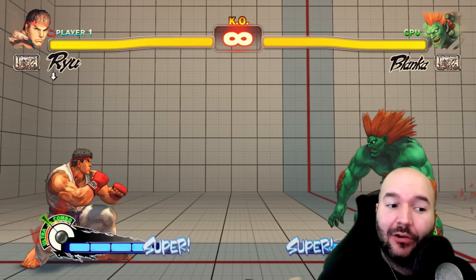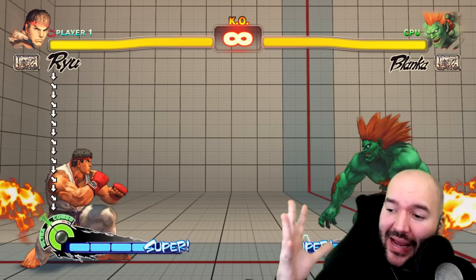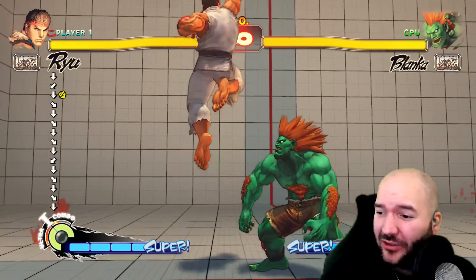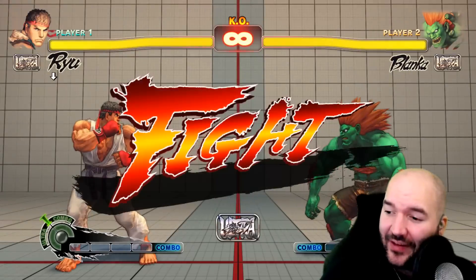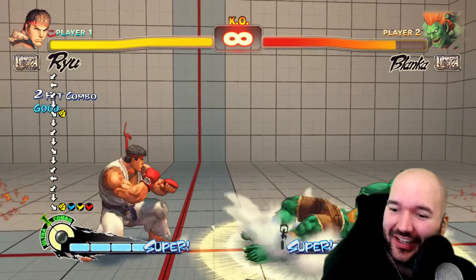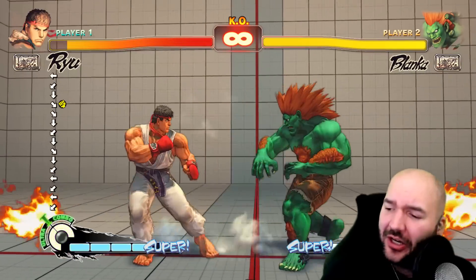Ever since Street Fighter 4, there's been an easier way to do this. You can actually do a Dragon Punch without leaving crouch. All you have to do is go down, down-forward, down, down-forward — in numpad notation, just go from 2 to 3 back and forth — and anytime you press punch you'll get a Dragon Punch. This makes it way easier to do last-second, just-in-time Dragon Punches when the opponent is jumping at you.